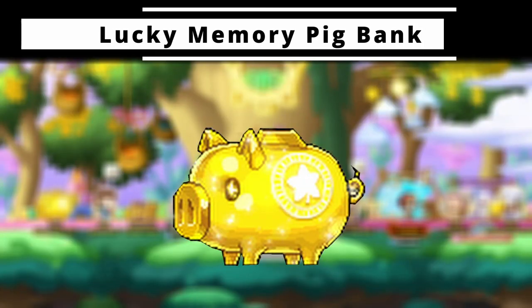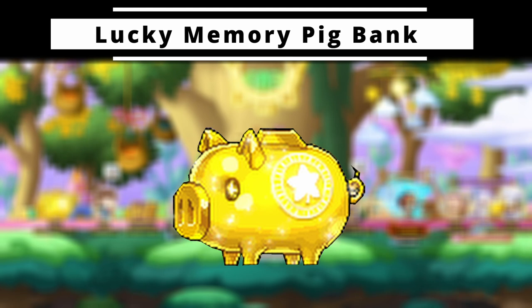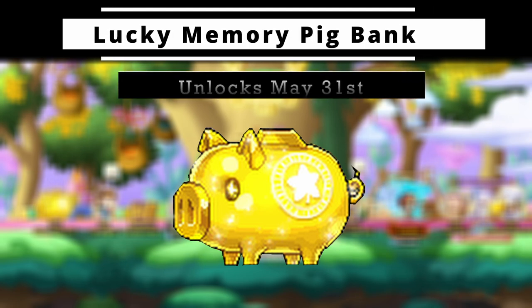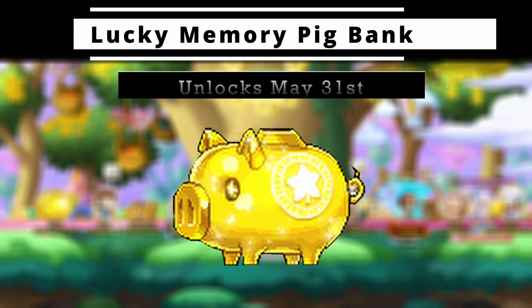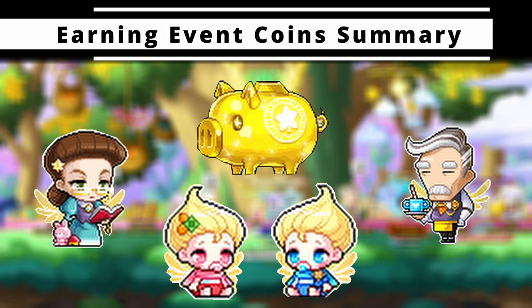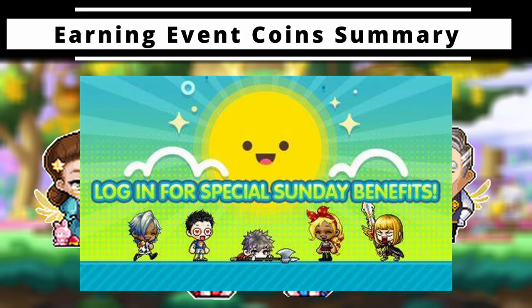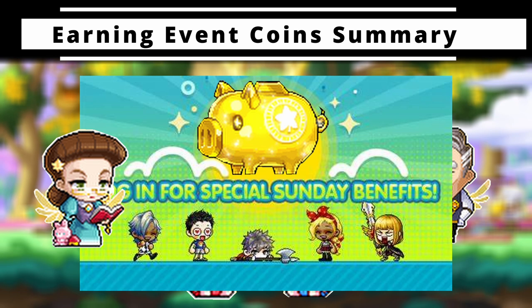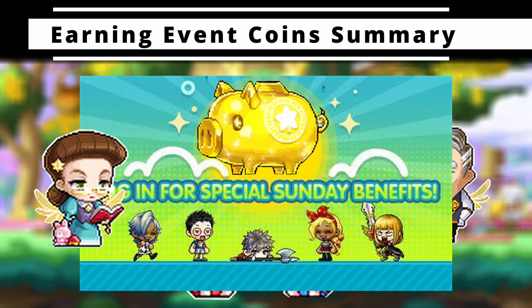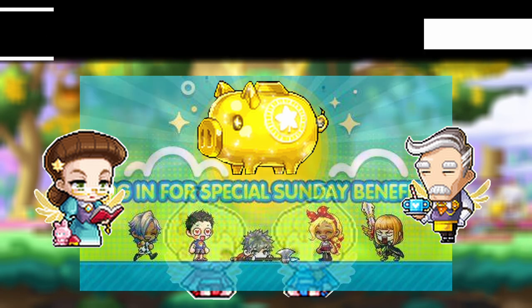The final coin-earning feature on floor 1 is the lucky memory pig bank, which unlocks on May 31st. Once it does, you can talk to the piggy bank after the daily coin cap to earn additional coins. Also note that Sundays have a 2x event coins bonus during the event period, though this does not apply to defeating moles or the memory piggy bank lucky events. The puzzle event is not listed in the exclusions in the patch notes, but that is likely the case as well.